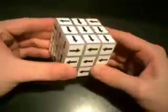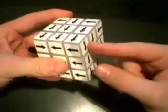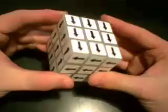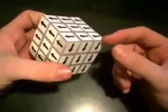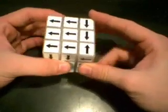Now this is turned the right way, so we're almost there — we just need to get the corners. Let's find a corner that's in the correct spot. Remember, it doesn't have to be oriented, it just has to be in the correct spot. We got lucky — this one happens to be oriented too. We'll use that as our base and cycle the corners around using the corner cycle from the layer-by-layer method.